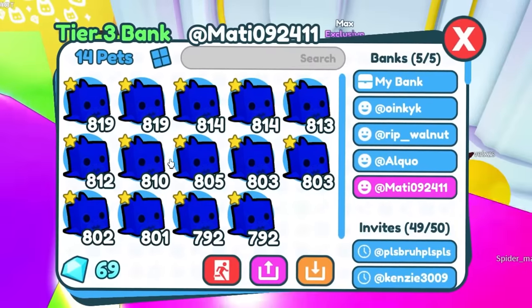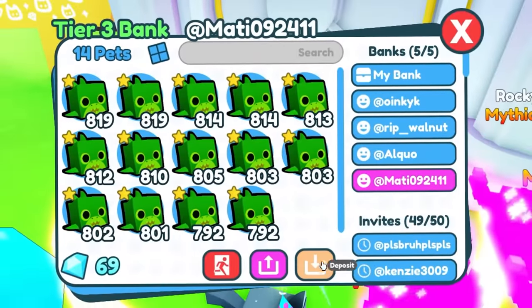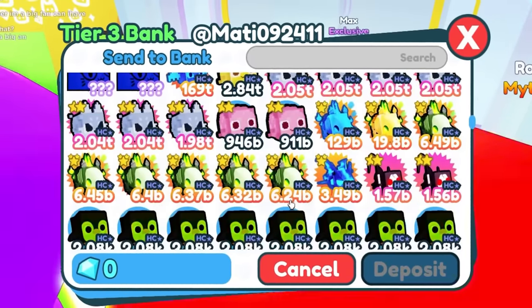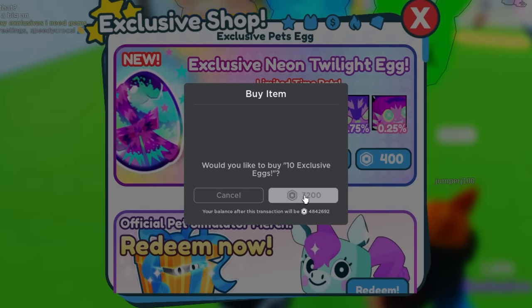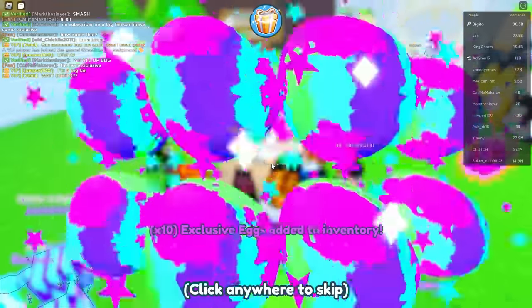Time to steal this person. What the heck am I supposed to steal? He's got nothing good. You know what, I feel kind of bad — we're just gonna give him some pets instead. We gotta give him some of the new ones. We're gonna go hatch some, okay? We're gonna open up some eggs. We're actually spending some Robux — hopefully we can get something pretty cool.